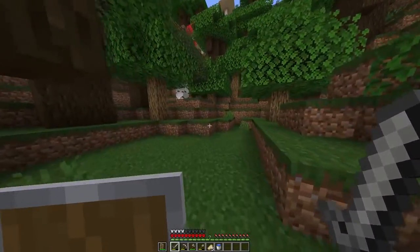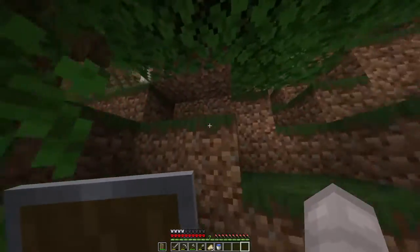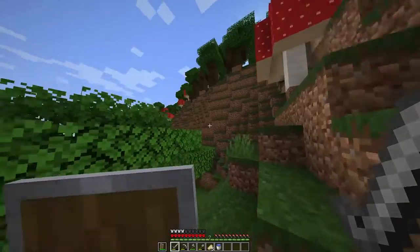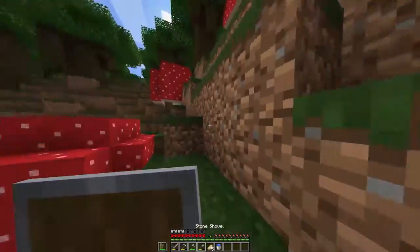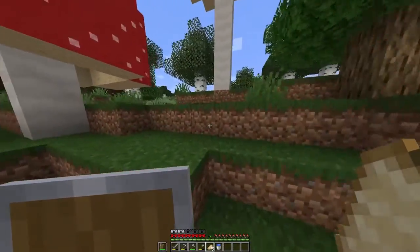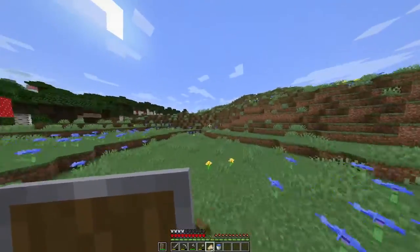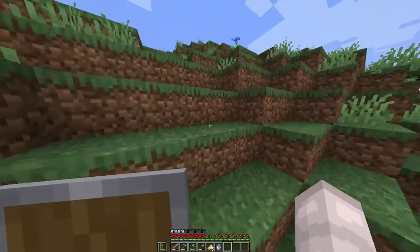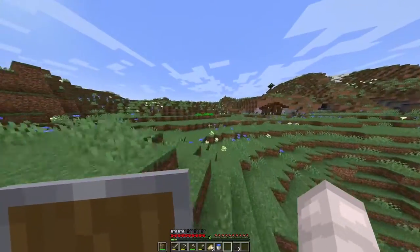I'm glad we got a water bucket because it's really handy. I really like where we're living because we're very close to good biomes — birch, dark oak, the Christmasy biome, and some oak here and there. It's a massive area with places to build things and you don't have to chop trees down as much.